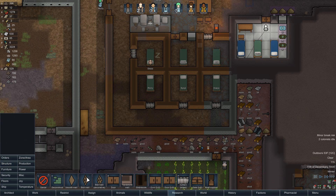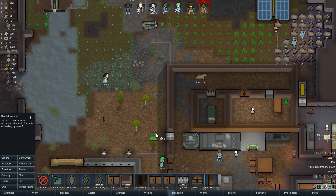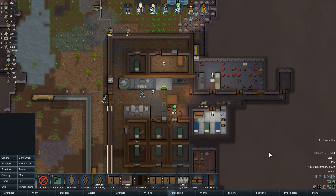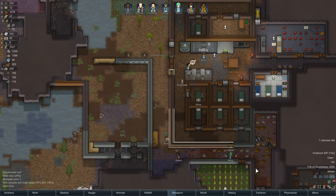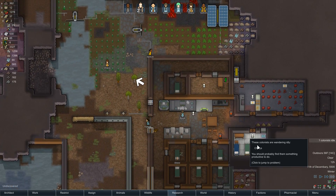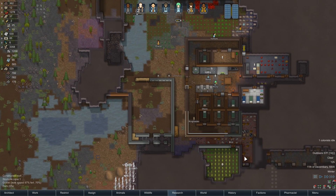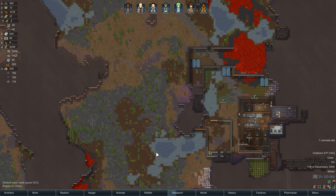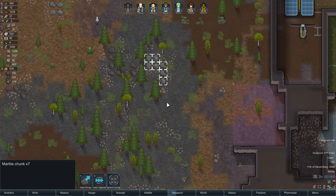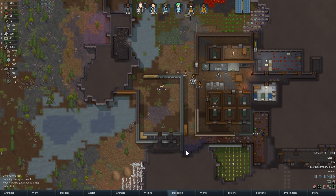Colonists are idle again — lots for you to do. Rebuild all these walls. If at least the exterior walls are stone, that makes me feel a little better. What are you not assigned to that you keep running out of things to do? Hauling, cleaning, research — are you set to crafting as well? Why don't you just haul — that'll keep you busy. We can always use more stone.